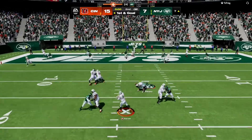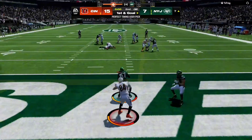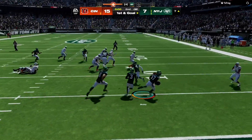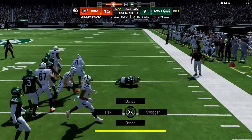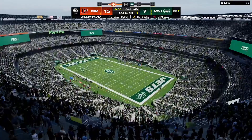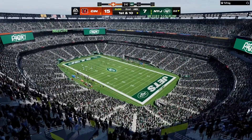Final play of the half for Burrow and company, and this is going to be intercepted — picked off by the linebacker, C.J. Mosley. And he will be brought down on what will be the final play of this first half.